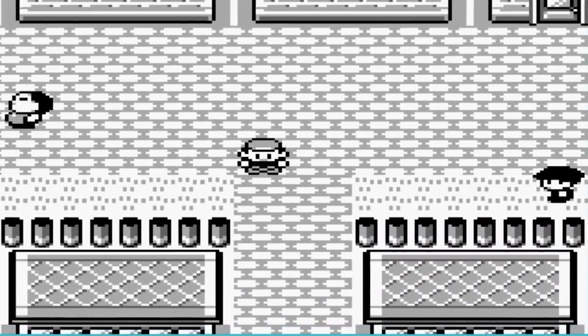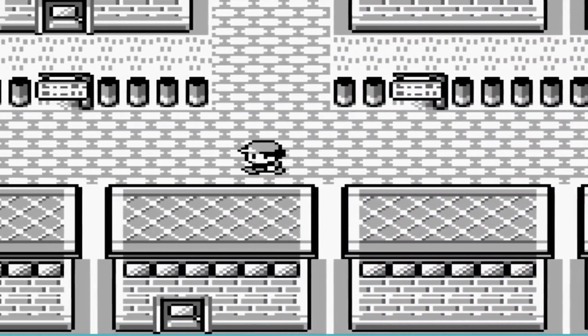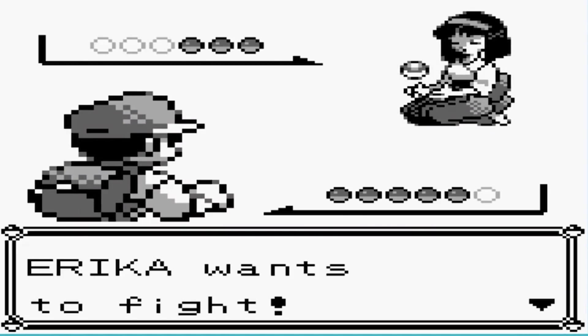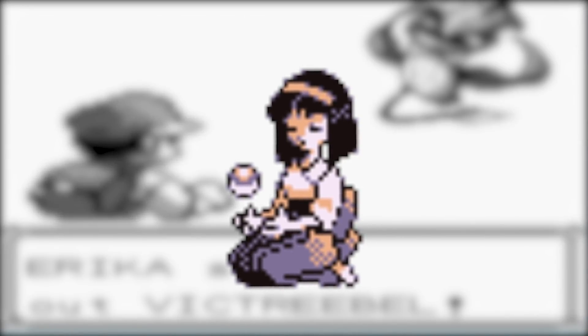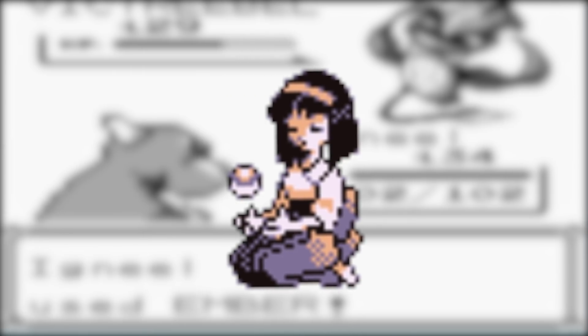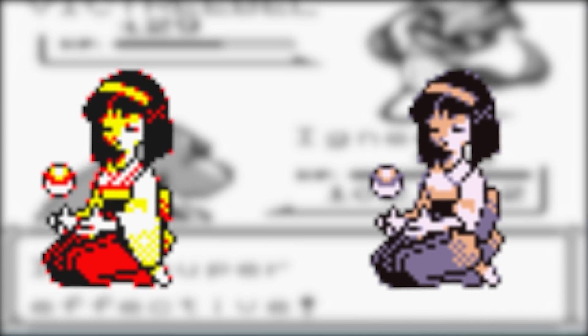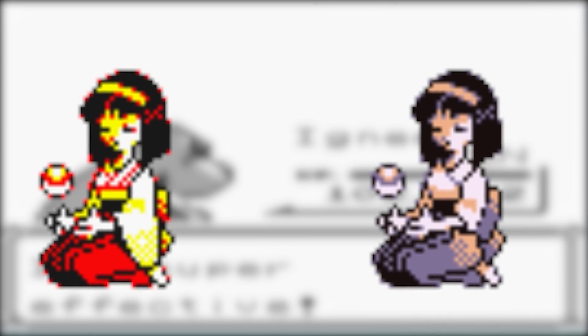Last but not least, we have one more Gen 1 error. In Pokemon Red and Blue, Celadon City Gym Leader Erika has a rather morbid mistake in her sprite — her kimono is crossed right over left, which is only supposed to be used on dead people at their funerals, and doesn't quite work with Erika's character. Her kimono was changed to left over right in Pokemon Yellow. However, it's possible this was actually a leftover from when Erika was originally intended to be a Ghost-type Gym Leader, a topic that will be explored in a future video.